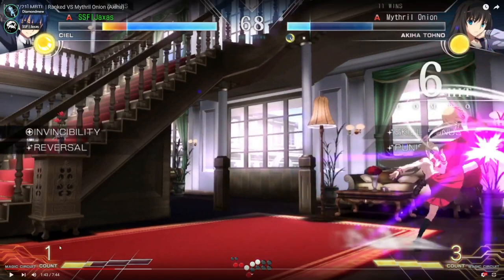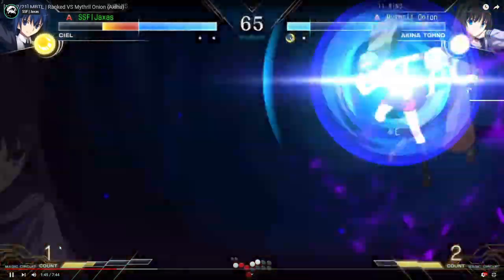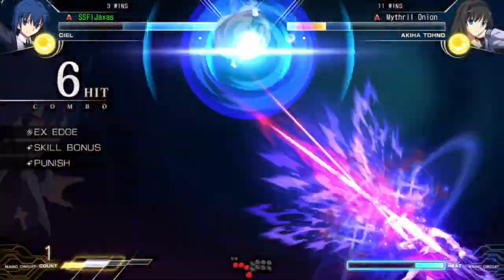I thought this would work like the Milia disc interaction — if you DP into it and it gets blocked, to some characters your invincibility runs out, you get hit by the disc and you just get out of the situation. I did it here thinking it was basically an OTG on me, and then I'm like... I'm stupid. It works in some situations but not all the time.